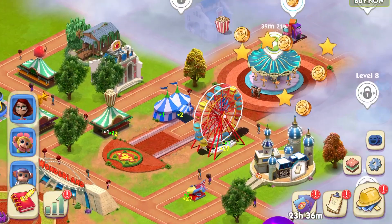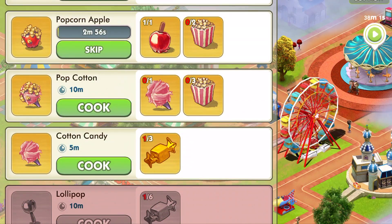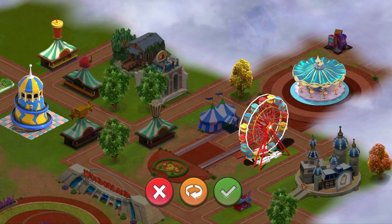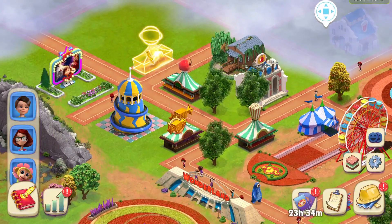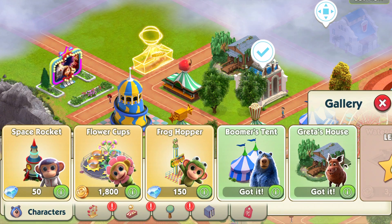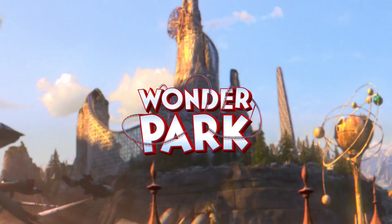Managing a theme park is not easy, but it's so much fun to unlock new rides and upgrades that make your guests happy. As you play along, different stories pop up where guests require or want something new in the park, and it's going to take some work to make it happen — popcorn covered cotton candy, new soda flavors, healthy food options. There is a lot you need to do in this park, but luckily you have the whole Wonder Park gang to help out.